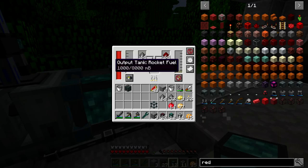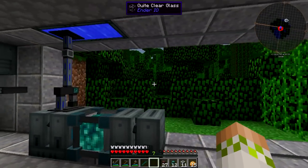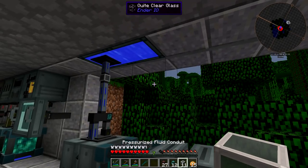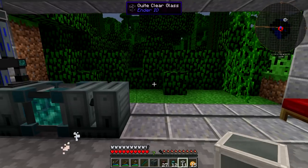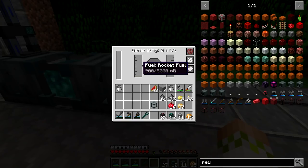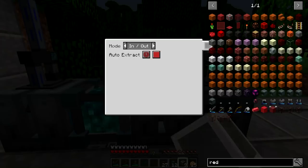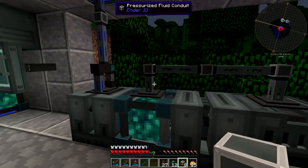We've got rocket fuel - a full bucket, which is a ton of RF. We can cover up the bottom to make it look nice, then pull the pressurized fluid conduit over from here, across the top, and put the combustion generator down directly next to the second VAT. Setting the fluid conduit to push on the VAT side, it outputs the rocket fuel right into the generator.